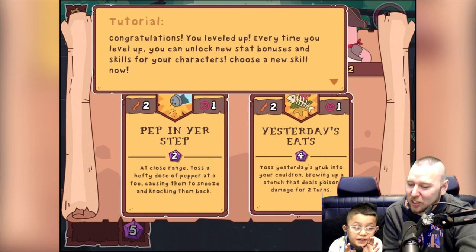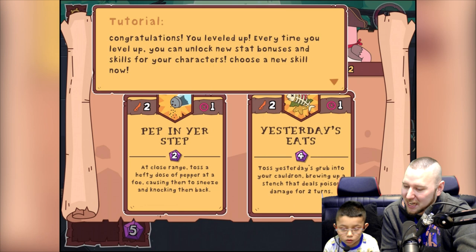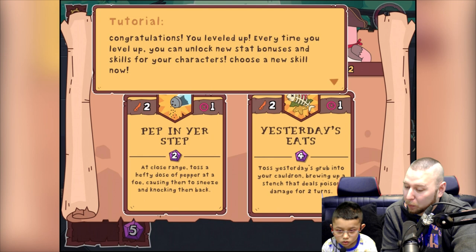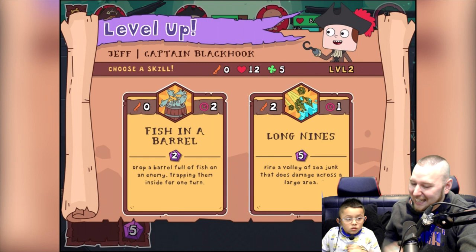Congratulations, you leveled up! Every time you level up you can unlock new stat bonuses and skills for your characters. Choose a new skill now. We've got pep in the ear — at close range toss a hefty dose of pepper at the foe causing them to sneeze and knock them back. Or toss yesterday's grub into your cauldron brewing up a snitch that deals poison damage for two turns. Poison — yeah, let's do that one!